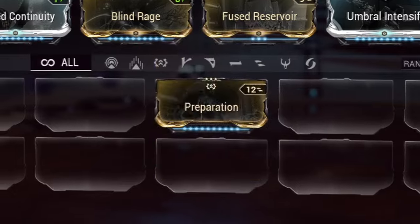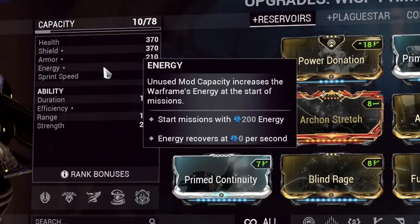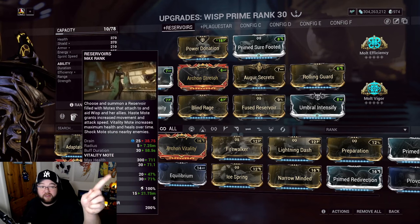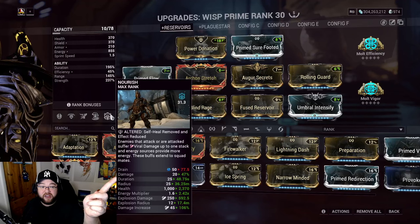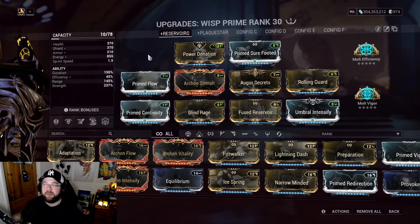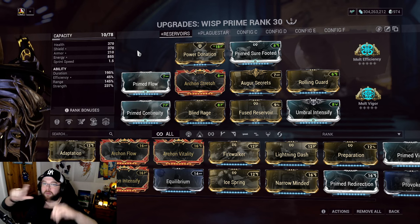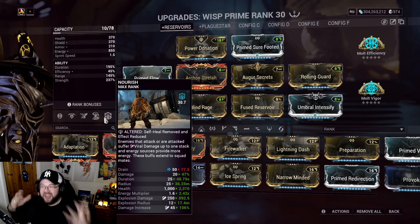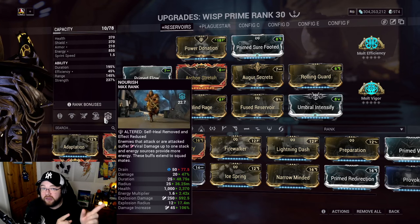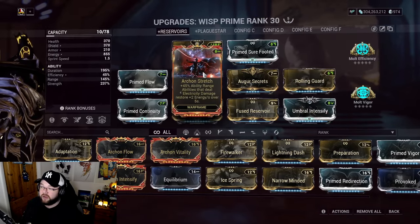You could also run Cutting Drift for ability range, or Preparation for 100% max energy on spawn. When planning your build, hover over the energy stat and make sure you can start missions with 200 energy. You want to immediately cast your reservoir and Nourish on mission start. If it costs roughly 40 and 80 energy respectively, that's 120 - you need at least that to set up your allies immediately.